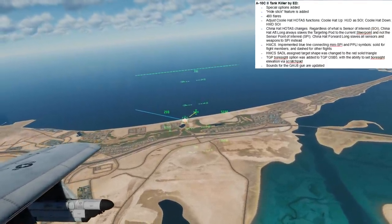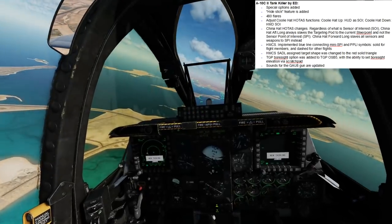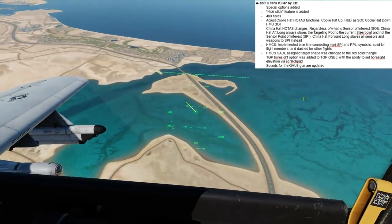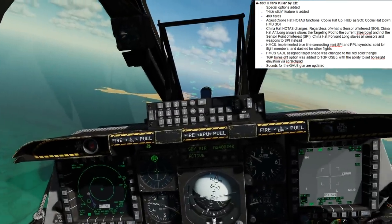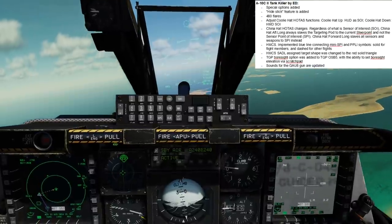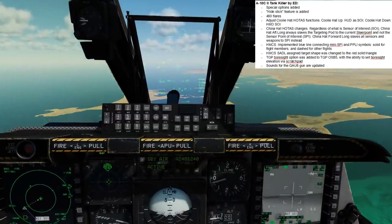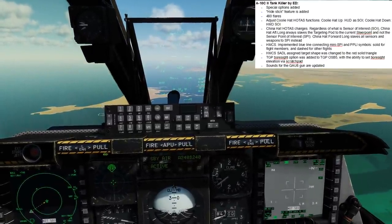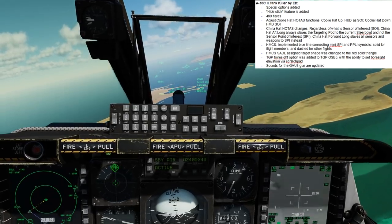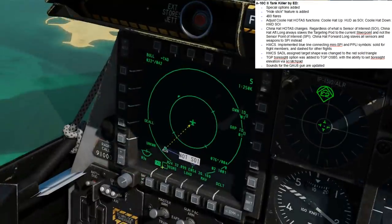Finally, I would like to show the difference in China Hat operations. If I wanted to slew my sensors to the speed there, then China Hat forward long. That's unfortunate that it's going through my body, but if I were to bank over, we can see there is a target. And if I wanted to now slew the TGP to my steer point, I would now do China Hat aft long. That is no longer on the target — that is now my steer point, which we can see on the bottom left of the HUD.